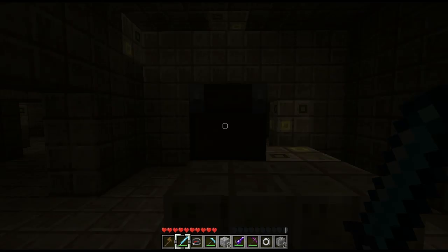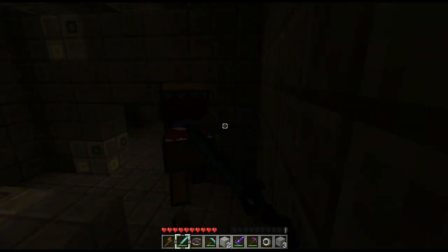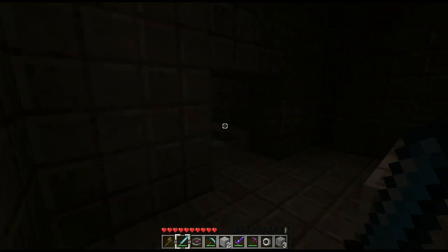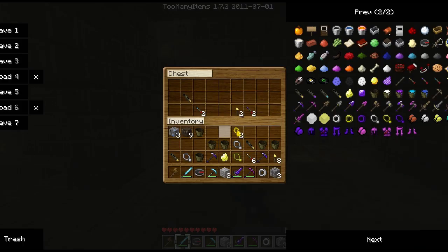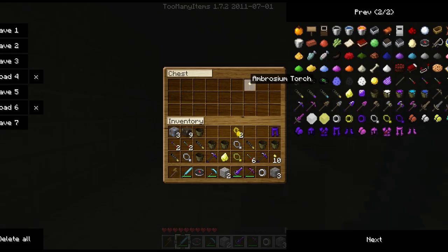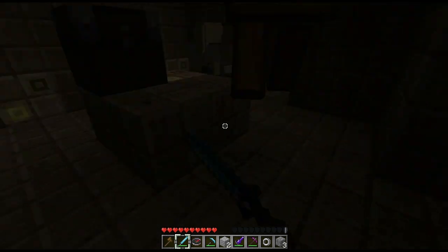Ambrose torch, golden dart, iron pendant, and golden dart - I'm sick of finding ambrose torches. The double ones are obviously them. Dart shooter, enchanted darts, zanite leggings - oh yes! Go away mate, I said go away.